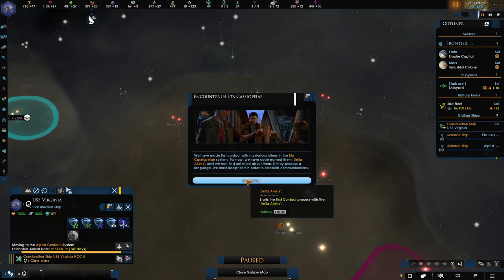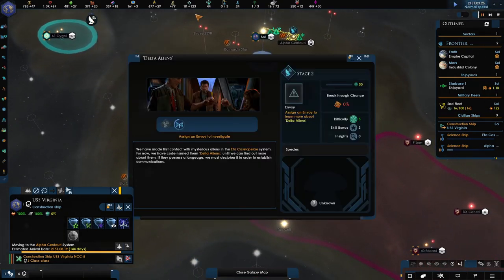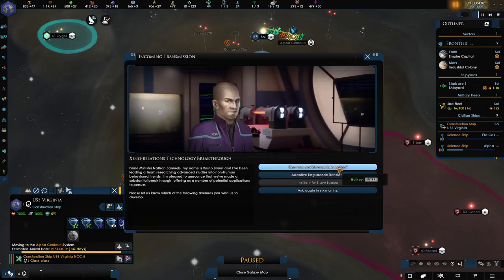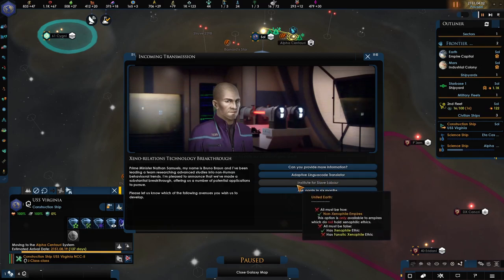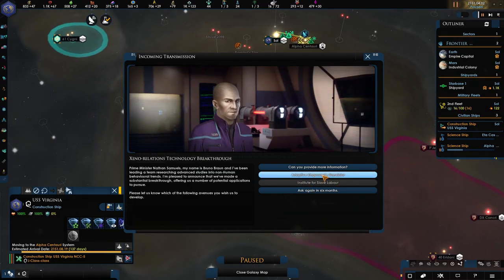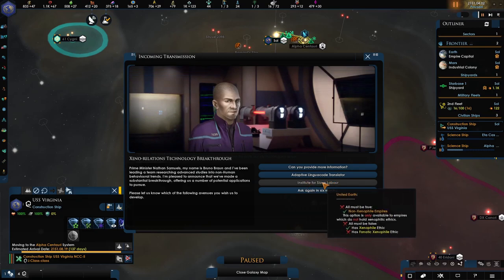We're going to establish an outpost there just so we can observe them, learn a little bit about them, and hopefully integrate them into our Federation later on down the line. For encounters, we want to start putting some envoys out to meet people. We want to do the adaptive translator — that's going to help us talk and negotiate with different empires out there. We can't do the Institute for Slave Labour anyway, because that's just against our policies — we don't do slave labour.